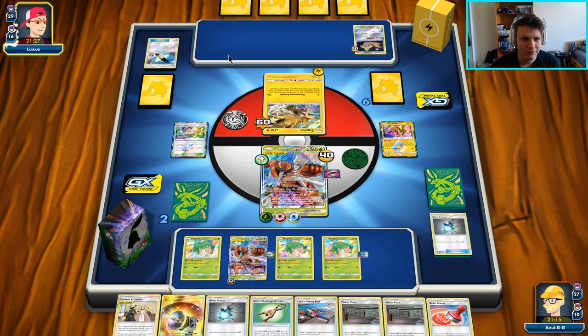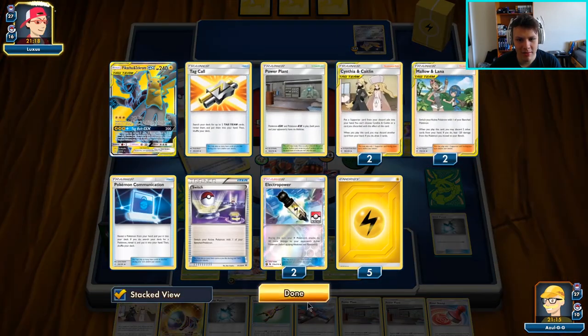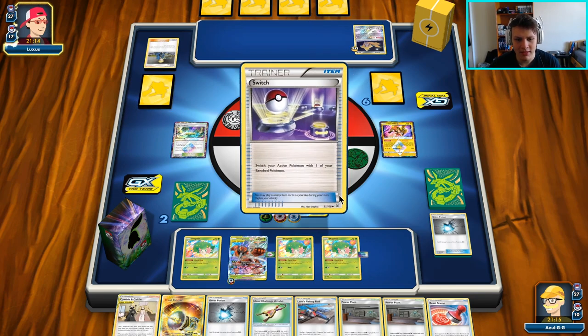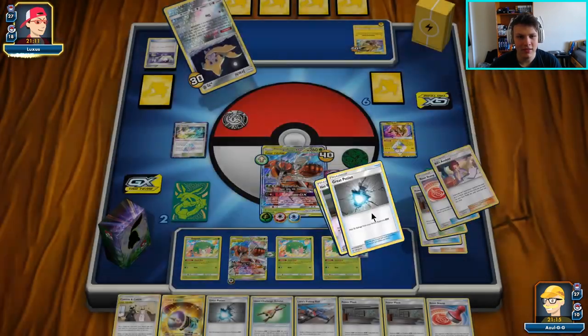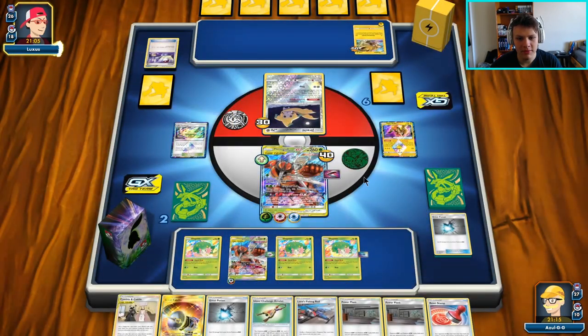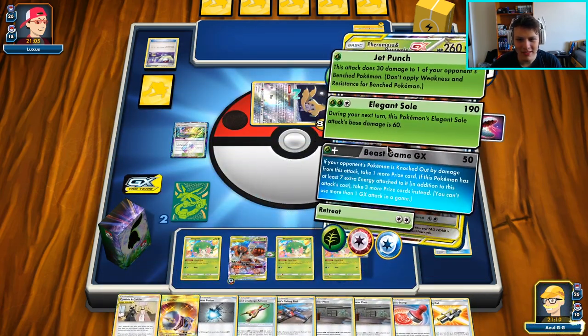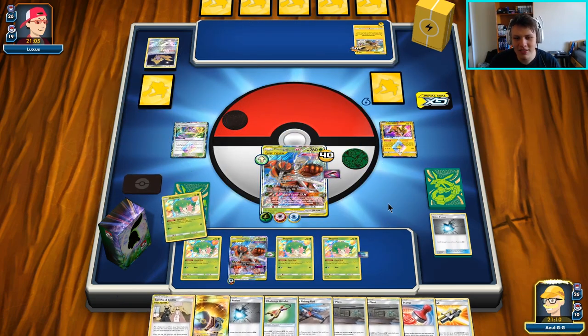Getting a little bit of extra damage on the Zapdos — I think it's just better to have it on the Jirachi, have it split to make it easier to use Beast Game. But if they were to go — I know they have Faba, so that's probably coming for our Beast Energy. Besides that, I don't even know what else they could possibly have that would keep them in this game. There's a Volkner — Switch and Lightning. Okay, they can get back into the Jirachi. That's a start, I guess. There is the Stellar Wish — they can look here, grabs themselves a Custom Catcher. They do play Custom Catchers, so I guess that's kind of annoying. There's the pass.